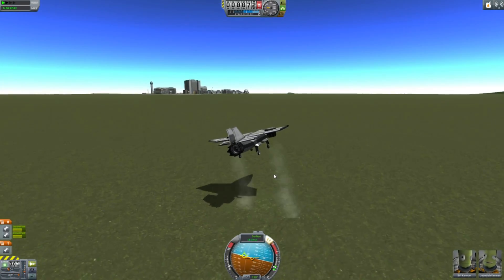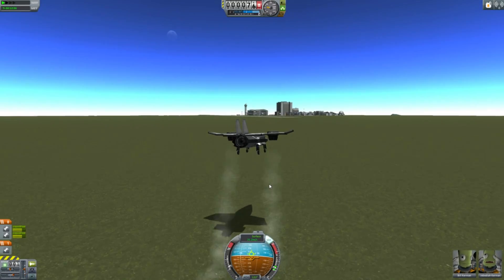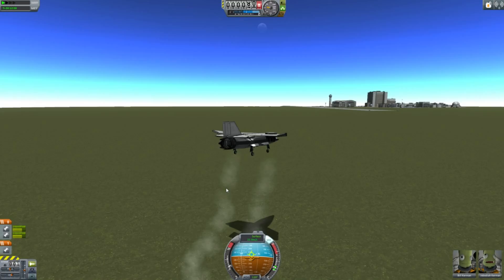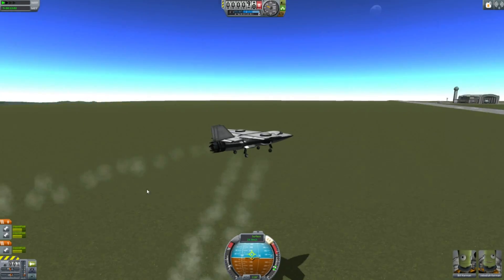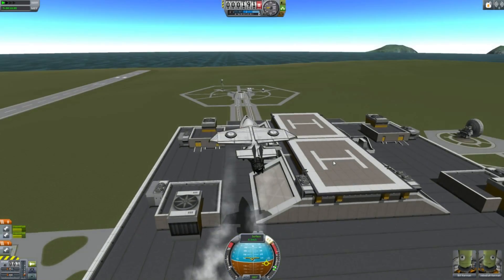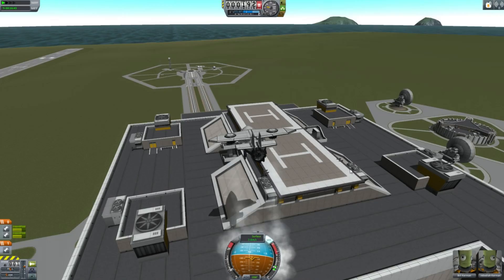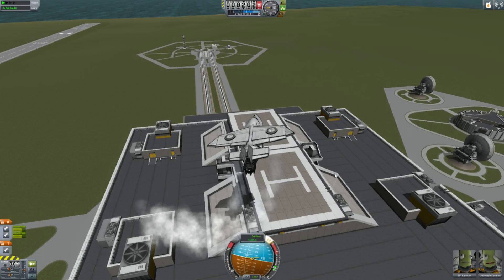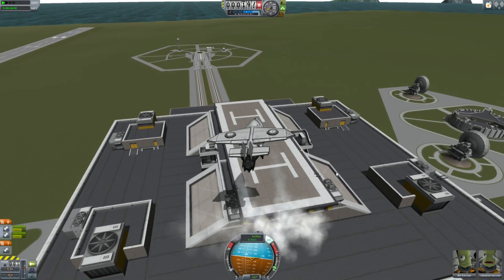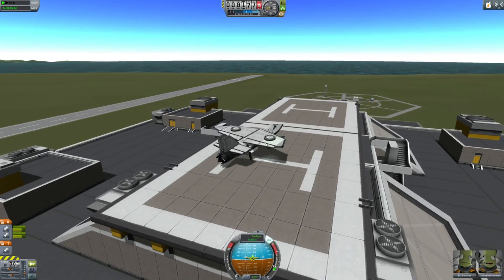The center of mass and the center of lift are very well balanced so they can actually fly in reverse relatively safely. Some of the VTOLs I've built have a tendency to flip out of control in reverse because the center of lift is too far displaced from the center of mass, but this one works pretty well. Although not all my landings are nearly as smooth as I or the pilots would really like.